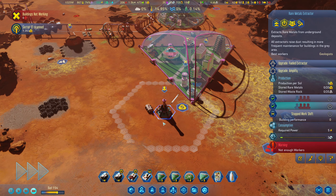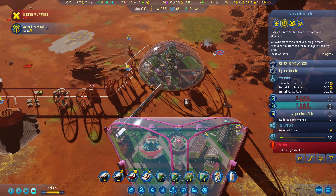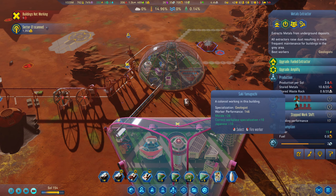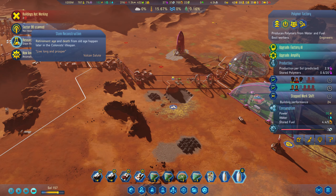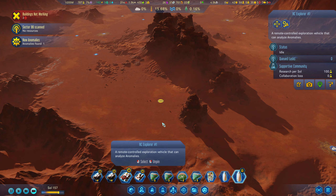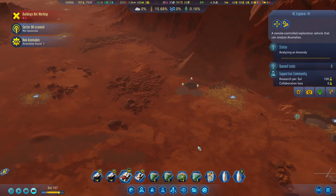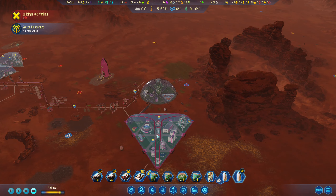Not something we can do right now though — I just need the rare metals to continue, so one worker in there. We've got two in there as well, that's fine. Stem reconstruction is done and we found a new anomaly — lovely! The deep scan over here actually worked for once, which is nice, and we got our new research.